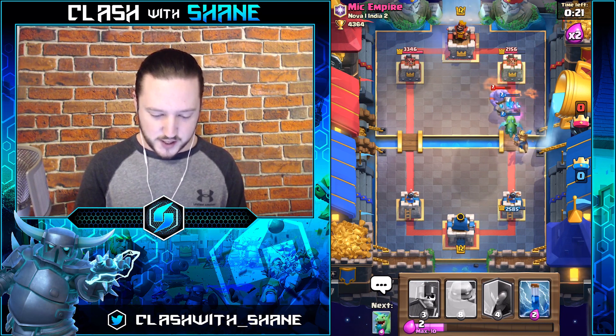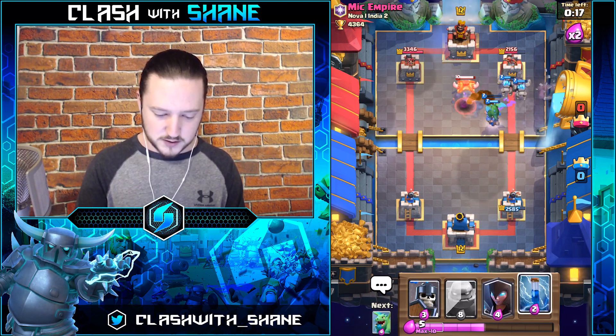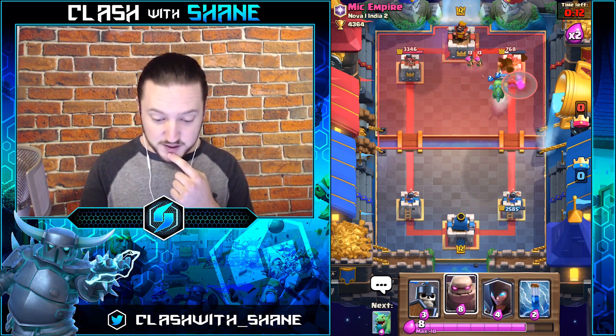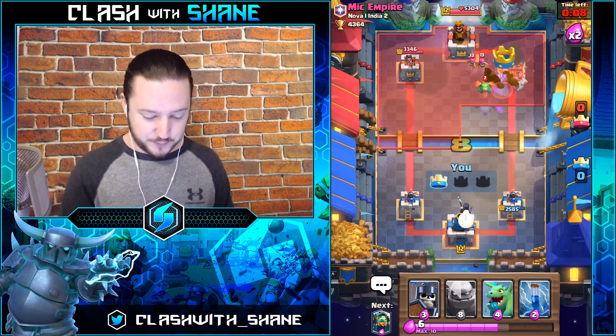That Dragon's dead, his Bowler's gonna die soon. Get in there Prince — kill the Spear Goblins, get the tower! Going to flood in. Prince, reach the tower please — yes! Getting some damage done with the Prince because Prince is nasty.